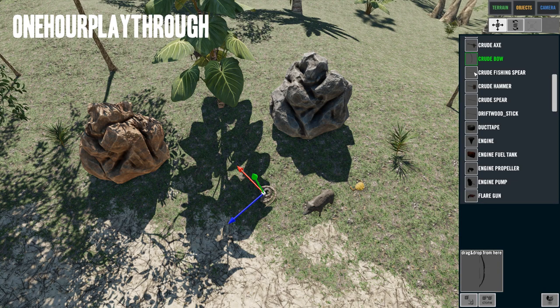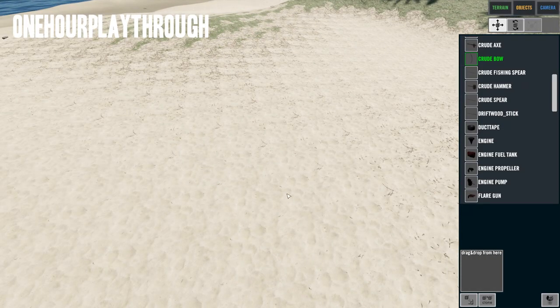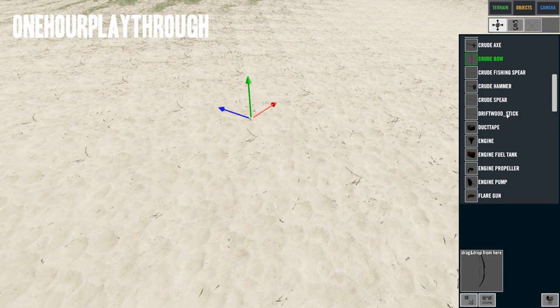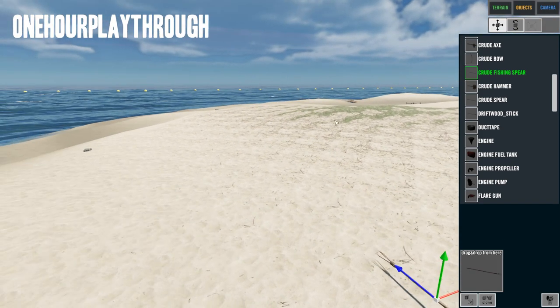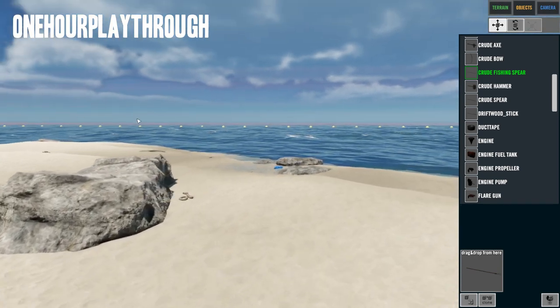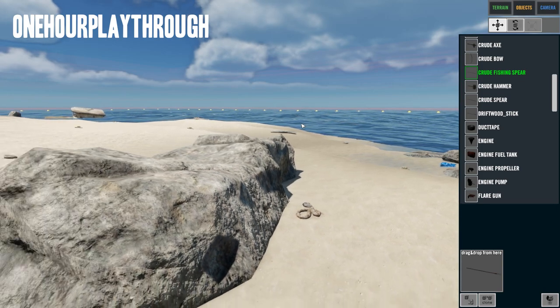Another fix they did is every item now has the correct symbol and icon — everything is working fine, except the crude bow. If you try to spawn that one in, it's invisible. That's the only item I've come across that has this issue, and I'm not even sure if it remains when you actually enter the game. They also added the day-of-time timer, fixed the border snake, the crab, object missing preview icons, and fixed some memory leaks.